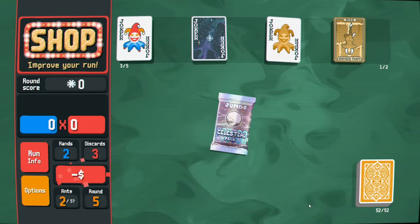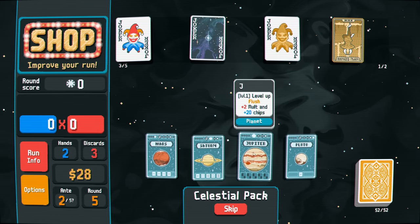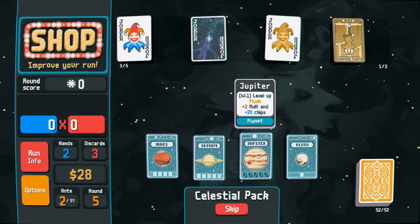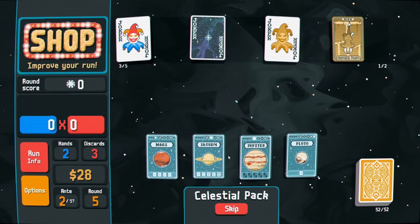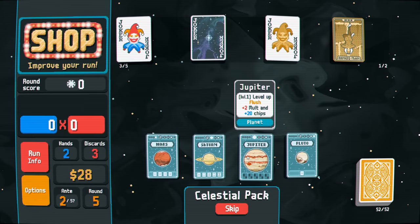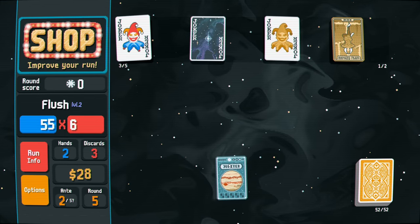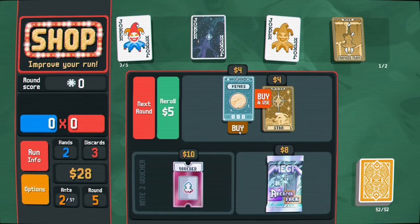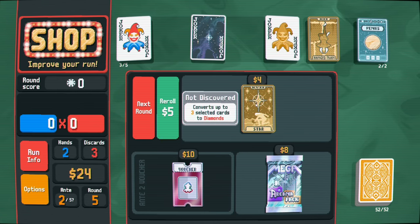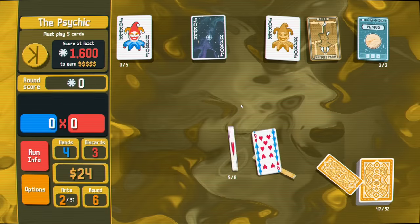Let's go for a jumbo celestial here. Four of a kind, straight, high card options. Flush is good, so is a straight. They're both level one so I'll just go for flush. Maybe I'll upgrade the three of a kind too, and go to the next round. Must play five cards here.